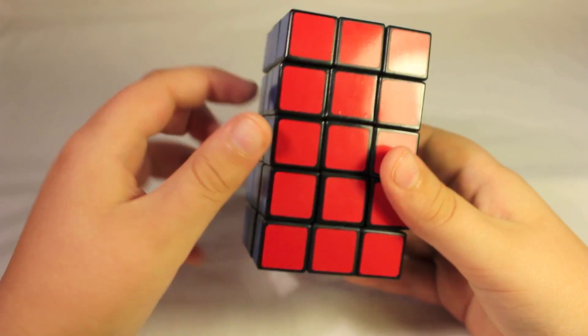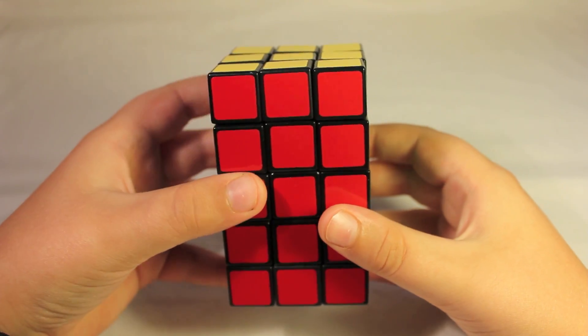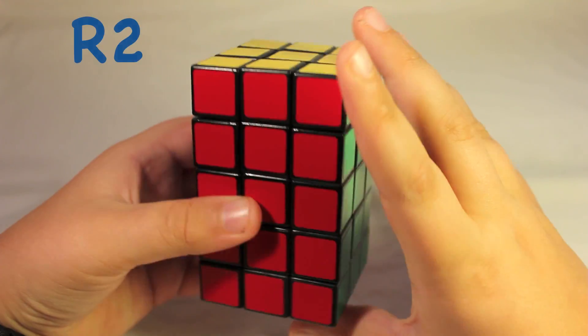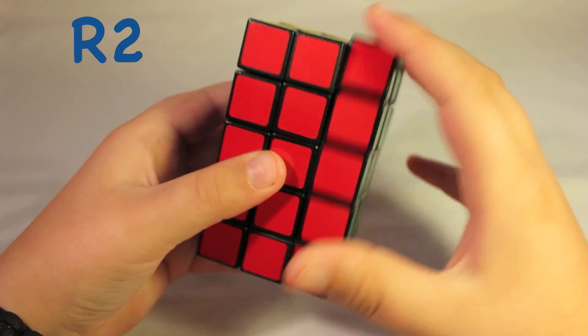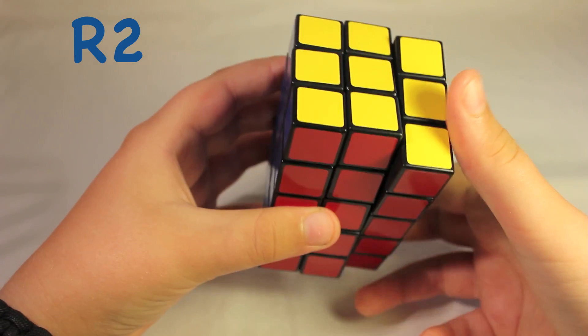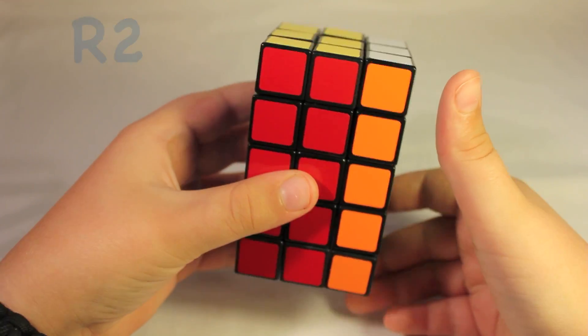So before we start, I'm going to go over the notation I'll be using for this cube. So whenever I say R2, it means to turn the right face two times — one full 180 degree turn. And it doesn't matter if you do R2 this way or the other way.